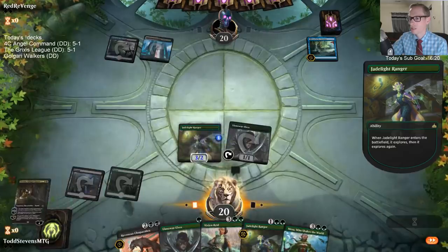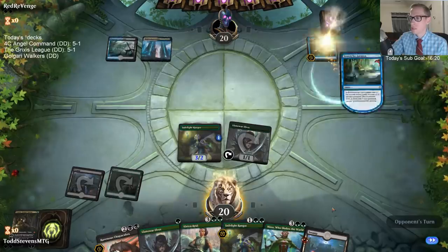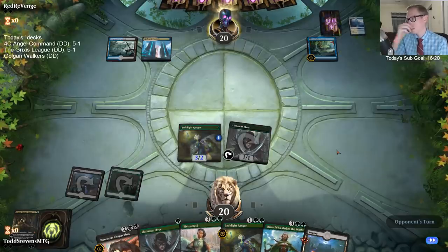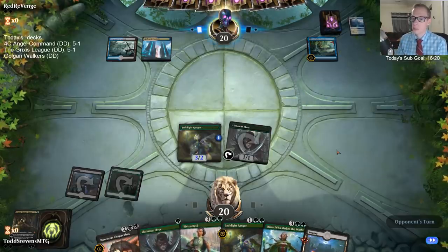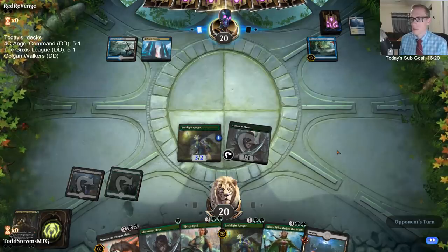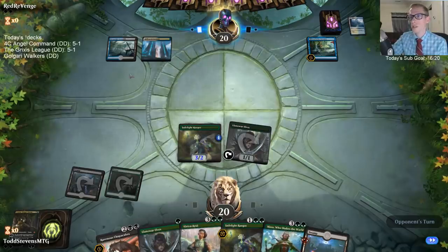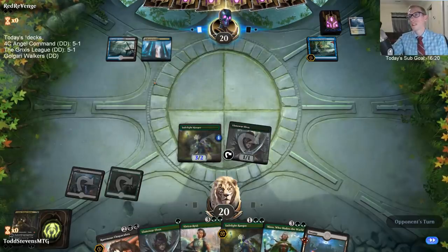We just don't have mana. Playing the Llanowar Elf would mean we'd be able to play Vivian to destroy the Azcanta the following turn if we hit the land drop, but it wouldn't really guarantee hitting a land drop. However, doing that would mean our opponent could safely hold up countermagic.